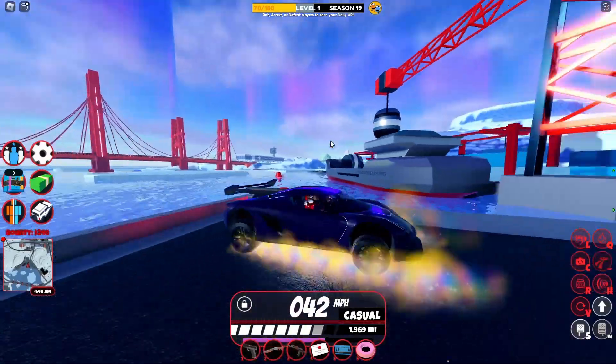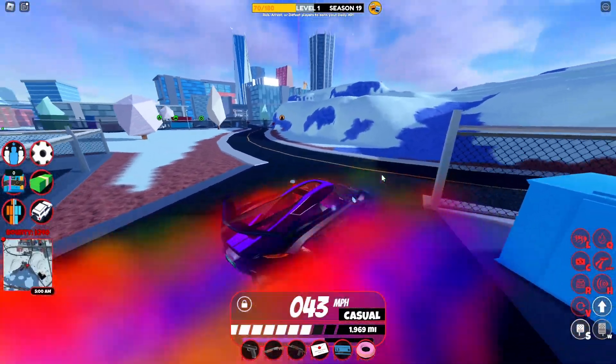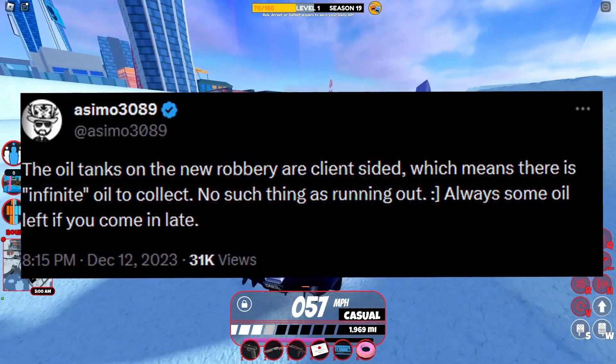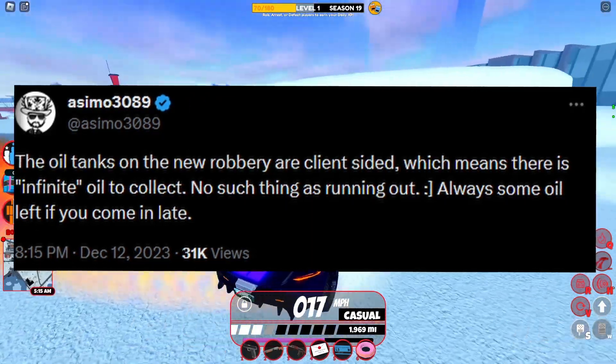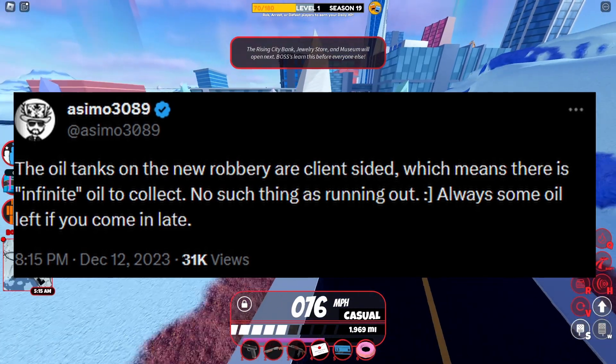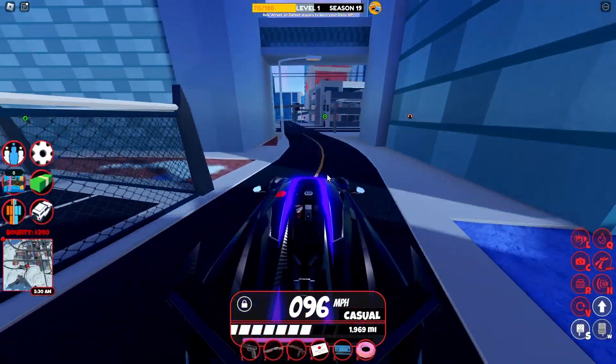A handy bit of information: you do not have to worry at all about the oil running out. Its usage is client-sided, which basically means it's different for every single player. If you use up all of the oil, it's not used up for the next player — as many people can come and take the oil as they want, as long as it's within the time limit. This is much better than the tomb or the museum, which can run out fast.